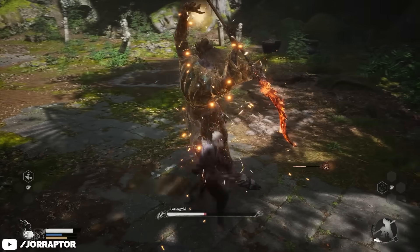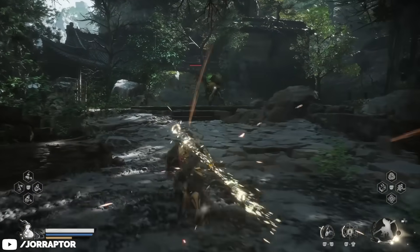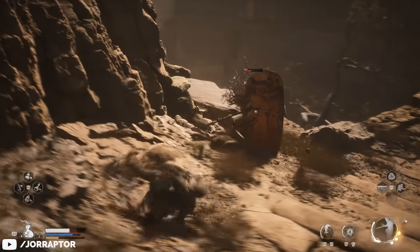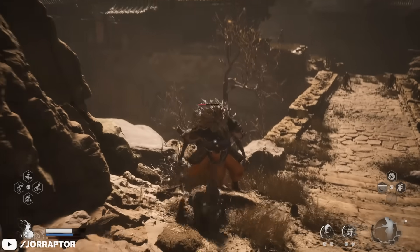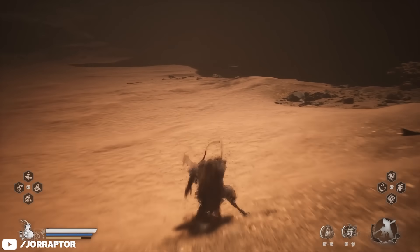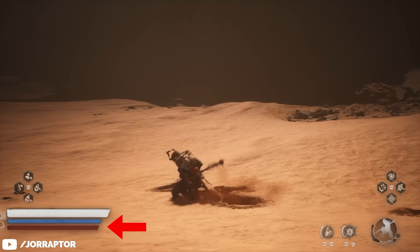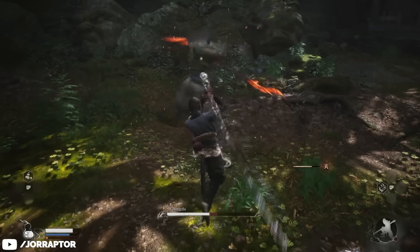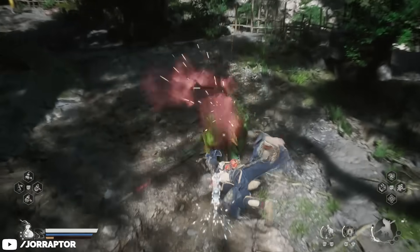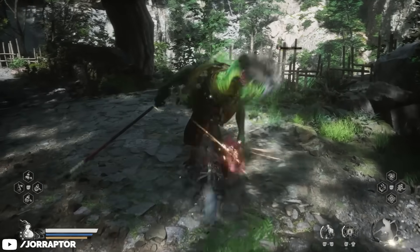Another important aspect of Wukong is stamina management as it works differently than what you're probably used to. Obviously dodging and attacking cost stamina, as does charging up a heavy attack — that's pretty standard. What's different is what happens when you run out. Most games will completely limit you from using moves that cost stamina, but in Black Myth Wukong you can still attack without stamina, you just can't perform a combo finisher. Similarly, where you're normally able to chain three quick dodges together, if your stamina bar is empty you can only perform one before it goes on a short cooldown. Standing still for just a little bit can already get you back quite a bit of stamina, meaning you're able to dodge the next combo and counter with a full combo of your own.